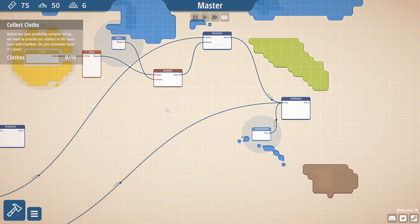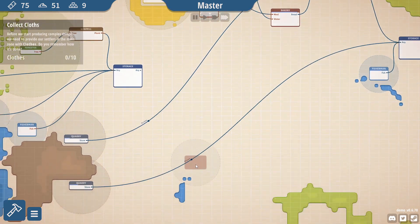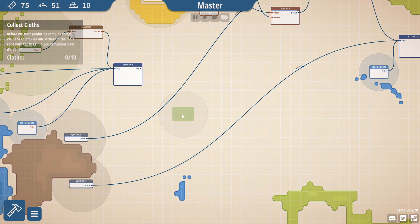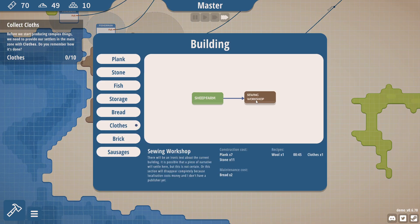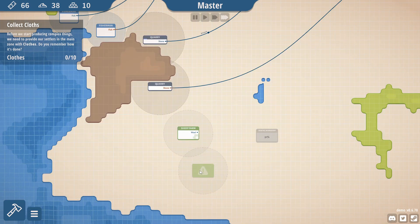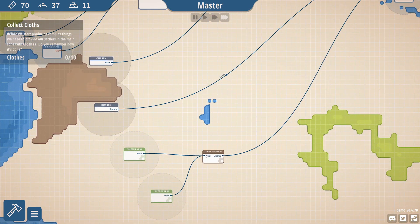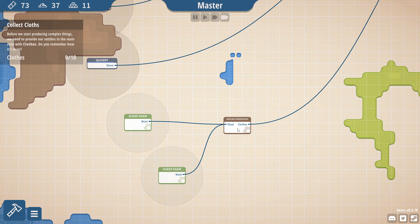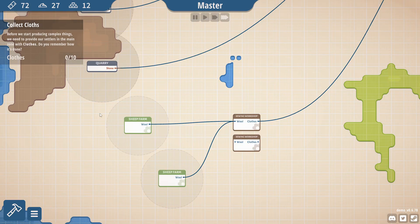So we need a main area of clothes now, of course. Sheep farms will be interesting — let's actually have two. I'm kind of debating what to do, let's have it over here. Can I actually destroy stuff? No, I don't think I can — you might be able to in the full version. But right now, if I make a mistake, it's done forever.